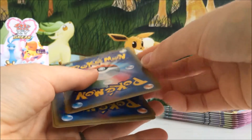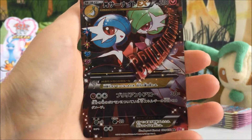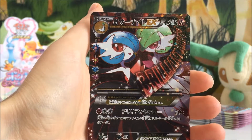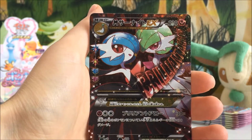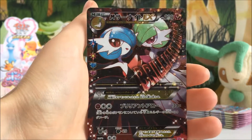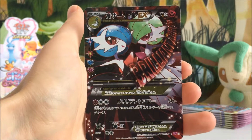We've got a Chikorita, the flower thing, and Altaria — oh my god, no way, we did it! We actually pulled the Mega Gardevoir EX Full Art! Holy moly, this is amazing. It says 'Brilliant Arrow.' Wow, this card is so stunning. Shiny Mega Gardevoir is one of my favorite Pokémon. Check out the sparkle on that — what a stunning, beautiful card. What a great start!